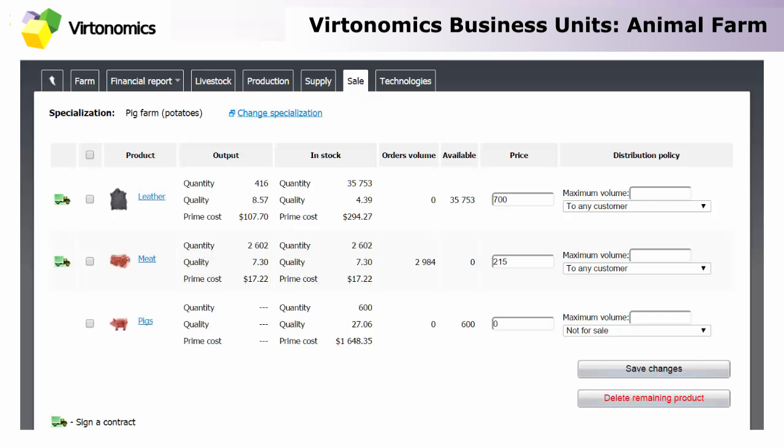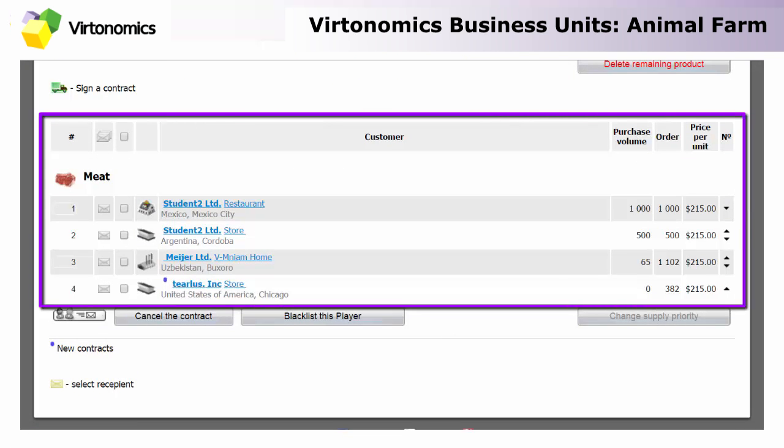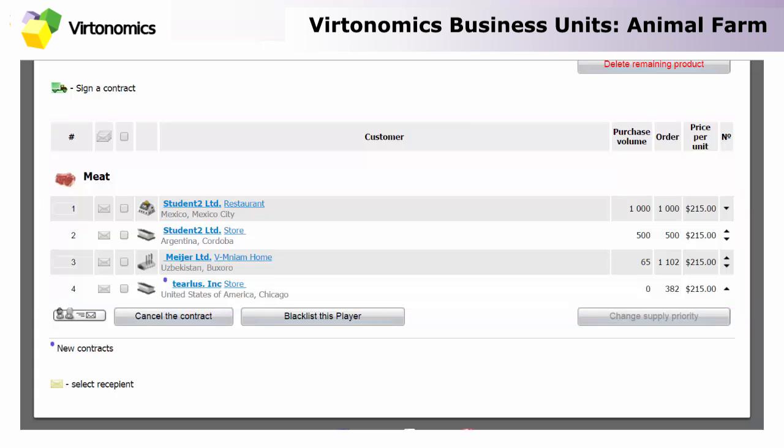In the sales tab, same as in the production tab, you can see data about the products you are producing: the output, how much you have in stock, how many orders you have, and what amount is available after orders have been sent. You can input the price, change the distribution policy, and also see the list of your customers. Don't forget that if you have many orders and there are certain customers you want to prioritize, the clients at the top of the list will be sure to receive production first. If you run out of production and orders exceed the available goods in stock, clients at the bottom of the list will not receive anything — that might be a good sign that you need to increase your farm and produce even more.